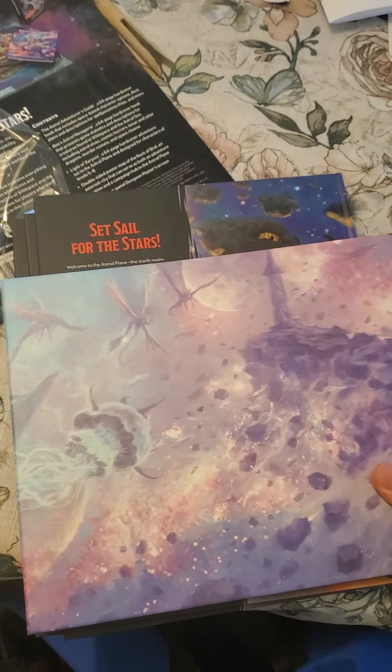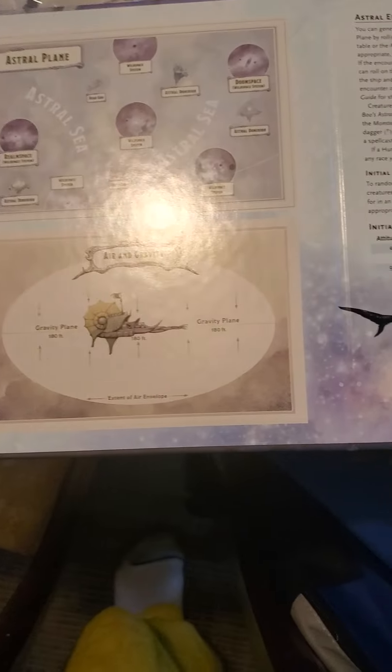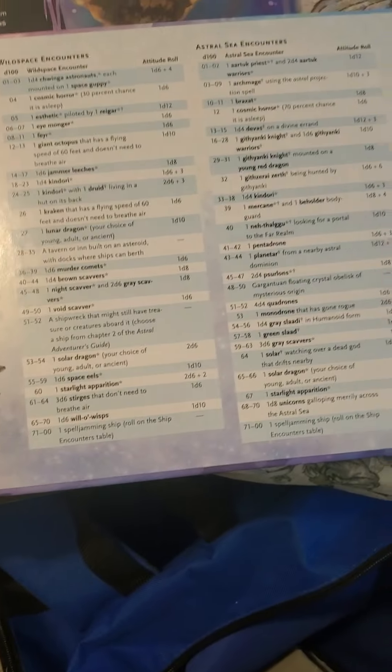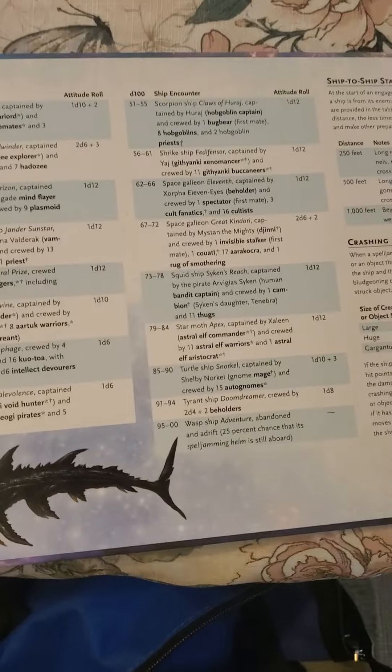We got space jellyfish and all that stuff. That thing right there is terrifying. We have a bunch of different stuff — ACs, encounters, ship encounters and that sort of thing. This reminds me a lot of Starfinder actually.